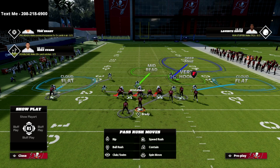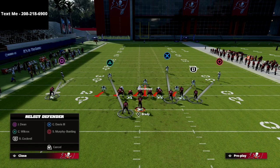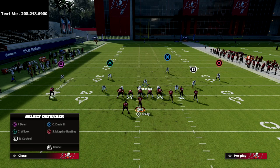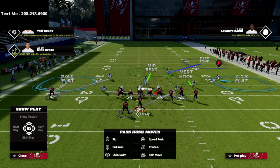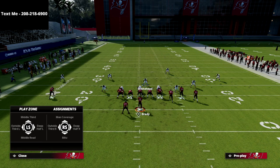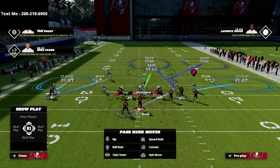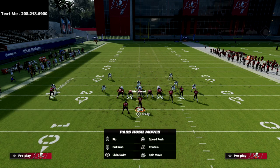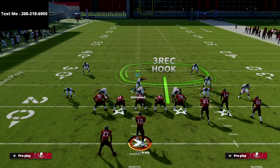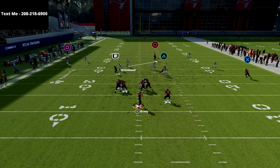Now what we have is a pretty unique little coverage. I'm going to create a roll coverage — put the safety on the outside into an outside third on the right, and then put the slot corner into a middle third. We can un-base align it and bring it back down. Look at this coverage right here — it's very unique and I think it's very effective against a lot of what the gun bunch wants to do. The only route you have open is that post.